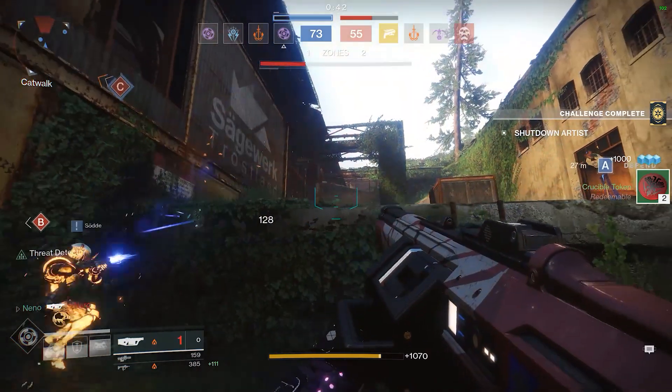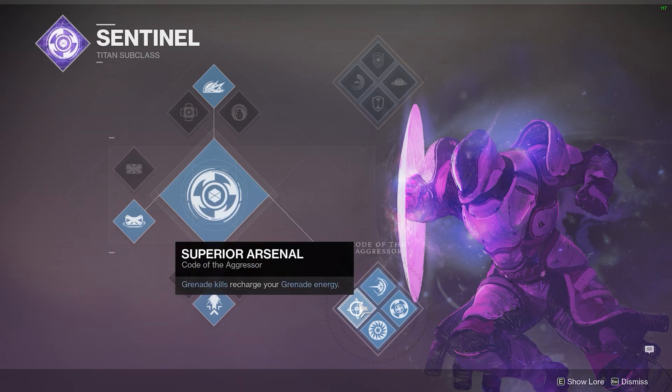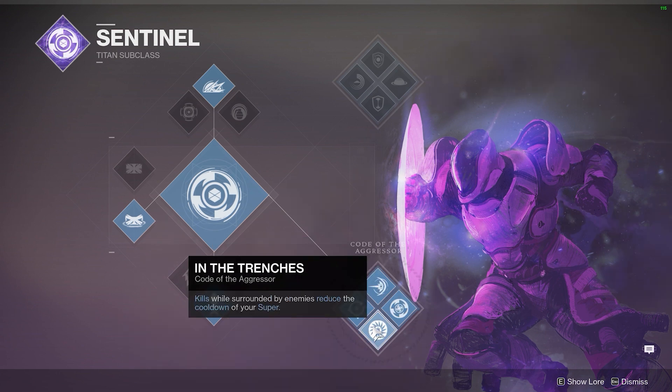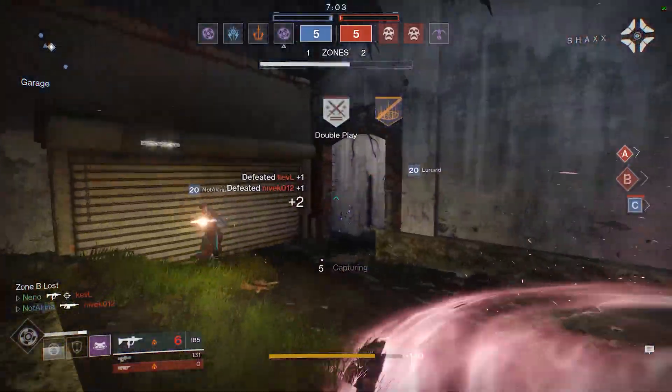A final note on the other Sentinel skill tree, Code of the Aggressor. It's okay, but it's more of a generic class with less of a defined playstyle. It has the shield bash melee which you activate while sprinting, which disorients players on hit. It has bonus grenade energy from grenade kills, you can get an extra shield throw charge in your super, and your super will charge faster from kills when surrounded. As I say, it's pretty good, it's just not as sharp or synergistic, and therefore, at least to me, way less fun.